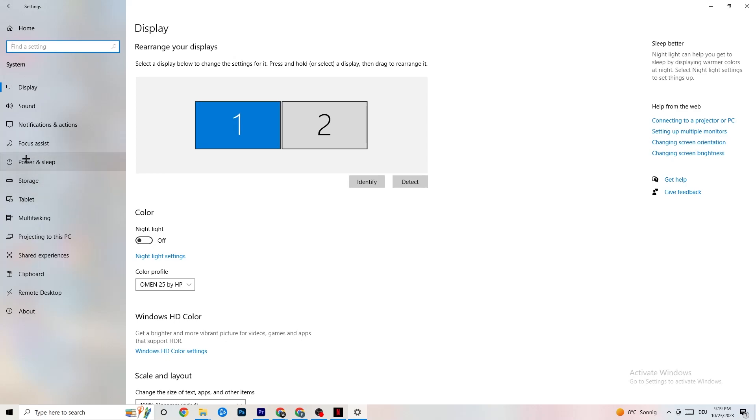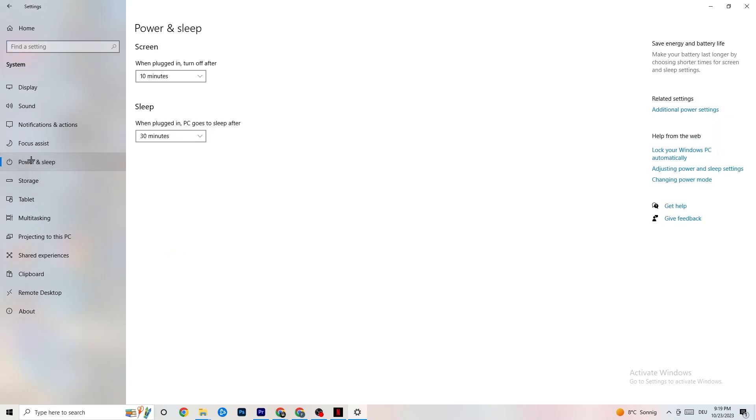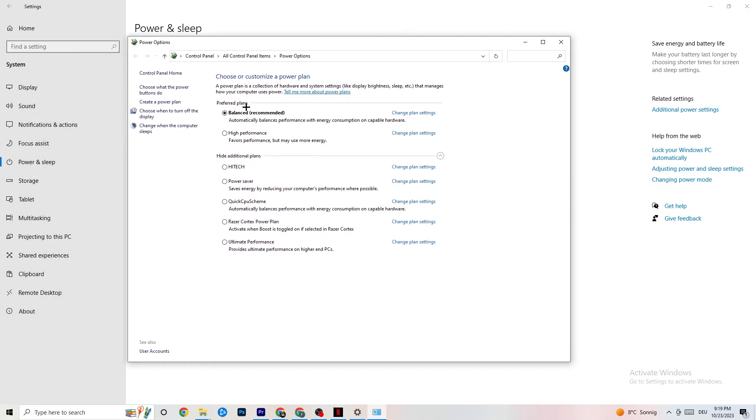Go back once, then hit Power and Sleep and click on Additional Power Settings on the right side. You can choose from plans like High Performance, Power Saver, or Balanced. I can't tell you which is the best — you need to check it for yourself. Try High Performance or Balanced and see which works better with your PC.